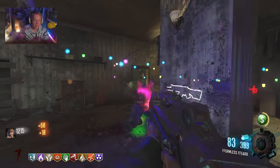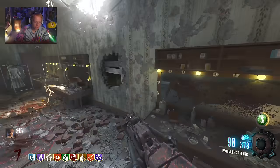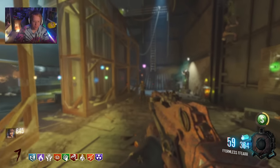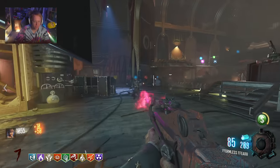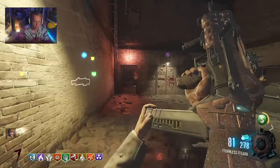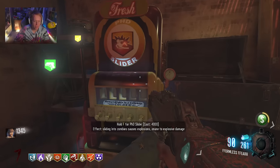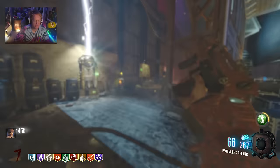That weapon was sick — I honestly wish they would have brought that into a Zombies map. Like they brought the Banshee into Revelations and the Rift E9. They should have brought that infinite printing ammo weapon — it wasn't OP, it would print ammo very slowly, and it was an LMG type weapon with so much ammo. Is this PhD Slider? Yeah, this is just sliding — it makes you immune to explosives. But why would you buy this for 4,000 when the original one I just bought is literally 2K?